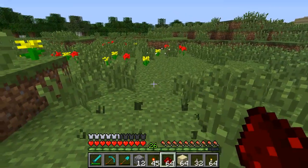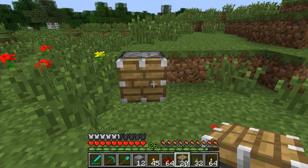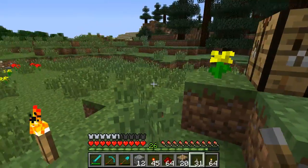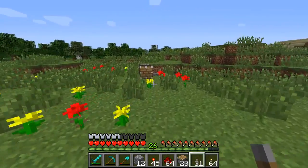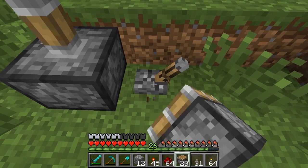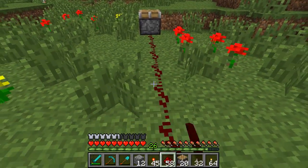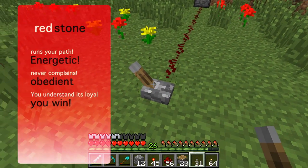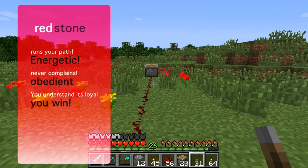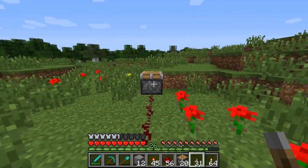Redstone - look at it this way: redstone runs the path for you so that you don't have to. Say you wanted to run over here, turn on a piston, and then run back - well, redstone does that for you. That's the simple way to understand it. Once you understand that, you can probably do just about anything with redstone.